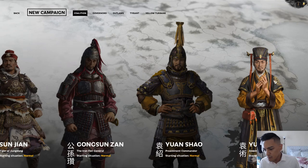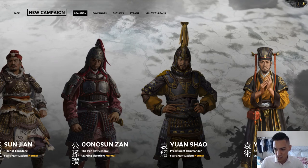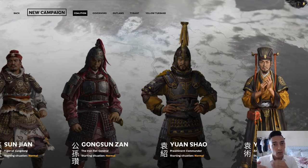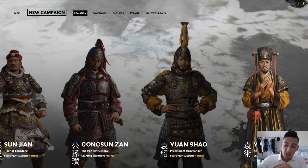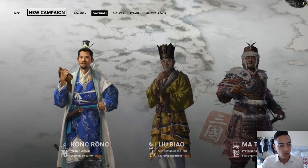Yuan Shu, Yuan Shao's brother — the ambitious power monger. His starting situation I'd call hard. He is sandwiched between two powerful warlords: Liu Biao to one side, Yuan Shao to his east, and Dong Zhuo's massive force to his north.